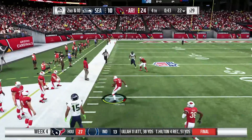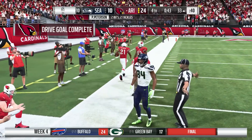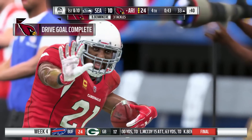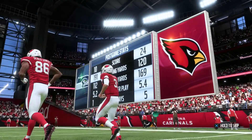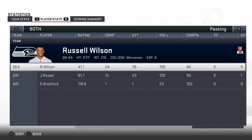Last chance for Seattle, but Patrick Peterson gets his second interception of the game, his third of the season. Russell Wilson has thrown 5 picks in one game — going from 8 TDs and 1 interception to 8 TDs and 6 interceptions in one half of football.